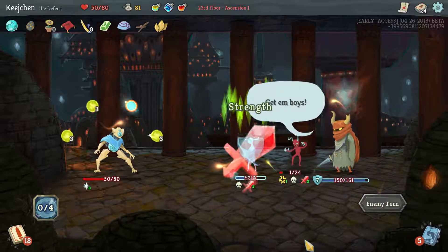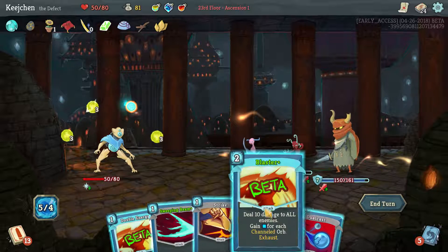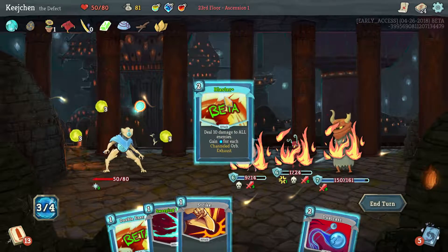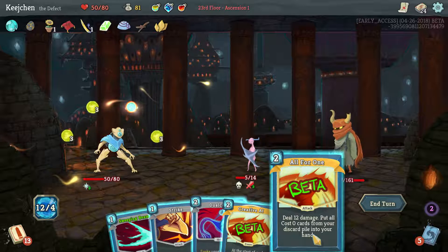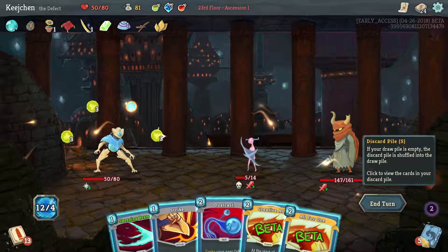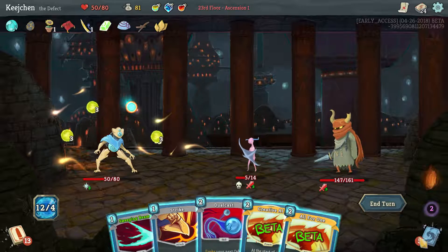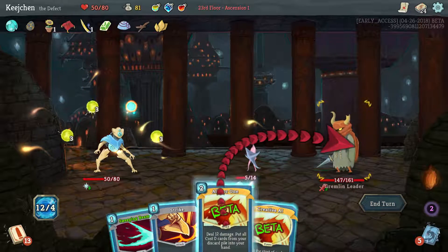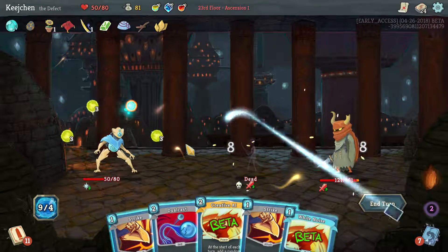Healed. Blaster is pretty damn good. We can also double energy and exhaust — they are both exhaust, so that's beautiful. Yes, do this first then double energy. All for one — deal 12 damage, pull all zero cost cards from your discard pile into your hand. So how many cards did we play this turn? Blaster and double energy. So if we play this one now we can play the FTL and it will still work — if you played less than four cards that's before you play this one I think. Yes it worked, still got a lot of energy. White noise.